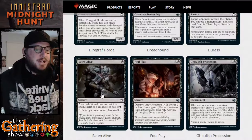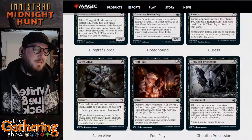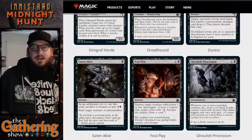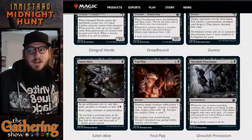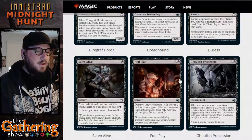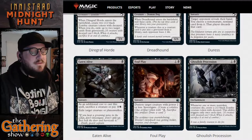Eaten Alive — for one black, it's a sorcery. As an additional cost to cast this spell, sacrifice a creature, or pay three and a black instead. Either way, you exile target creature or planeswalker. This is very good — a cheap way to permanently exile something extremely powerful. You can either sacrifice a creature to pay for it, or pay five mana total.